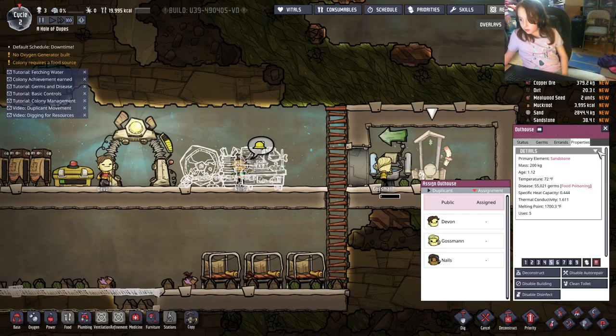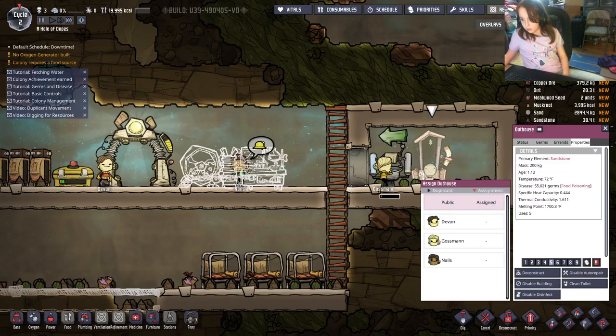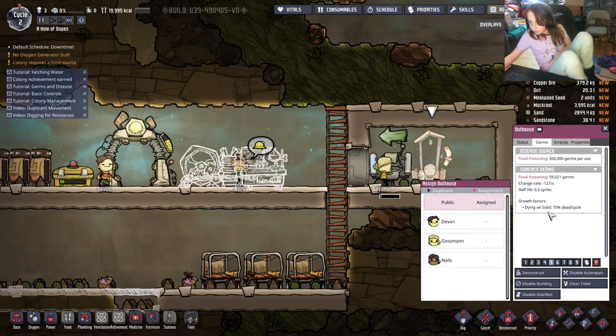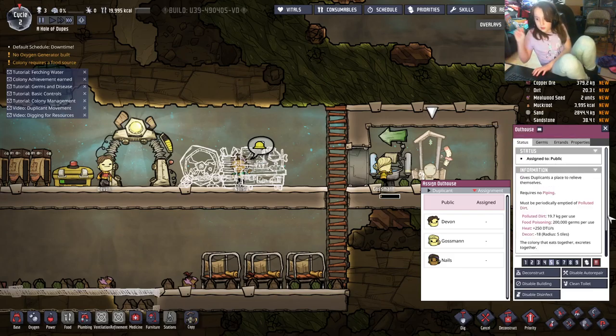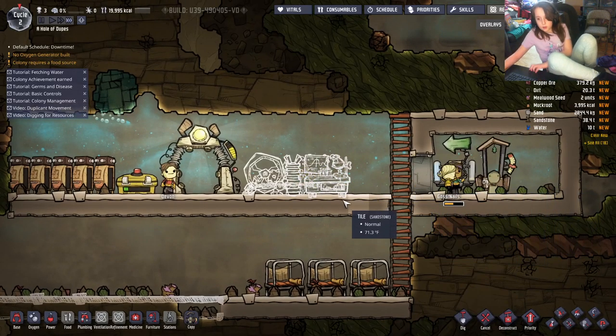If you go to the outhouse properties, you can see how many uses it has left and you can set it to clean the toilet automatically. But you will eventually need to have it cleaned out. Basically it has a visit count — however many visits are left is how many more times duplicates can use it before they'll have to clean it out.